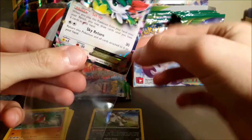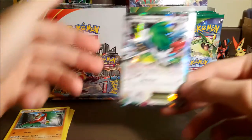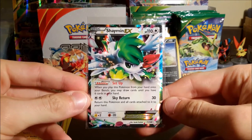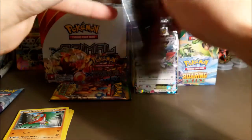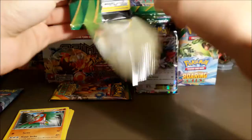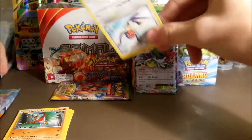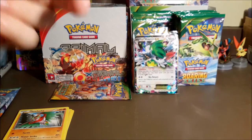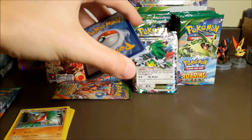So we got four points in the first pack with the reverse rare Absol and the Shaymin EX. That's awesome — we're at four points. That is our second ultra rare out of this box, the first being a full art Hydreigon from our last pack battle. I'll keep track of how many ultra rares we pull out of the box.